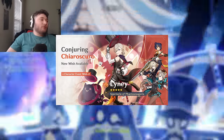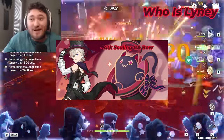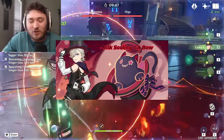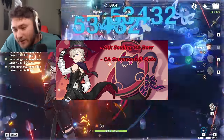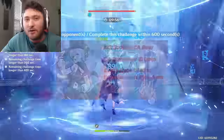Lynette is re-running in version 4.6 alongside Arlechino. Lynette is an attack-scaling pyro charge attack bow character. He does charged attacks, and his charge attacks generate Grin Malkin hats, which generate prop surplus. All of these things do additional damage when the enemy has a pyro aura.